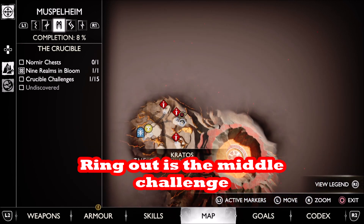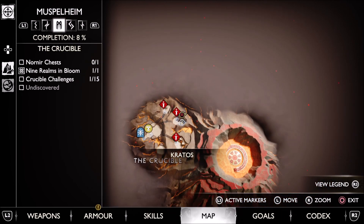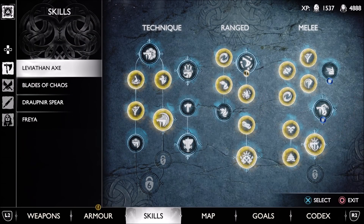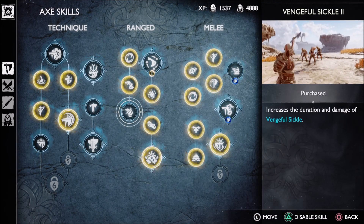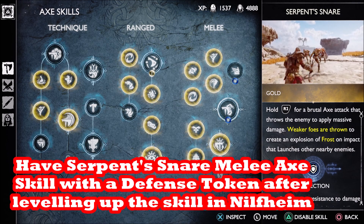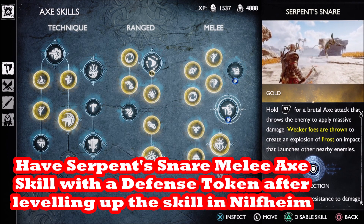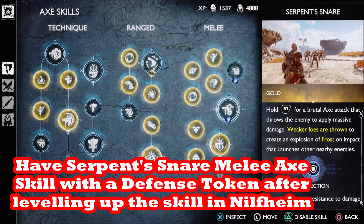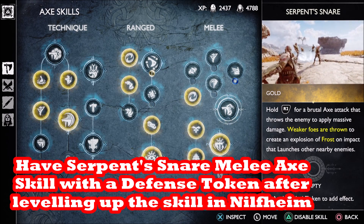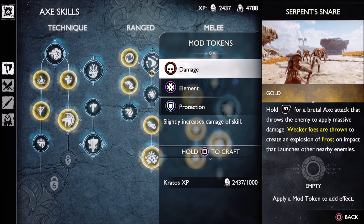We're going to go through this Crucible challenge in the middle location in Muspelheim. It's called the ring out challenge. This is special because you want to use a special skill called the Serpent Snare, where you hold R2 to throw the enemies into the pits of fire or the lava. The only way to kill the enemies is to throw them, push them, or kick them into the lava.